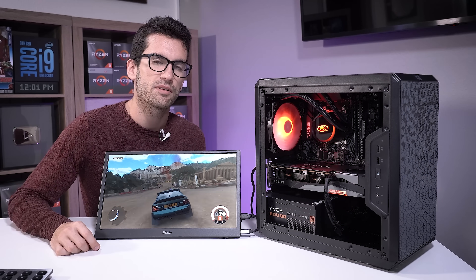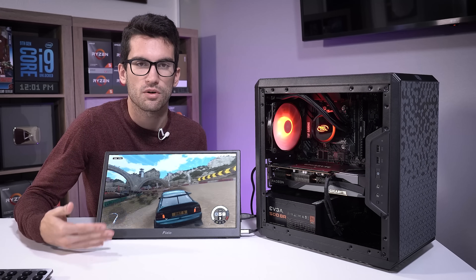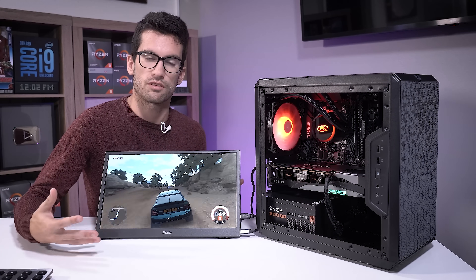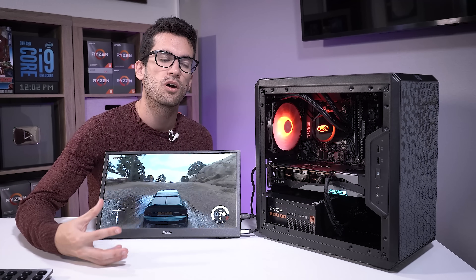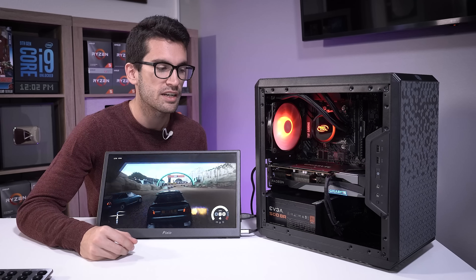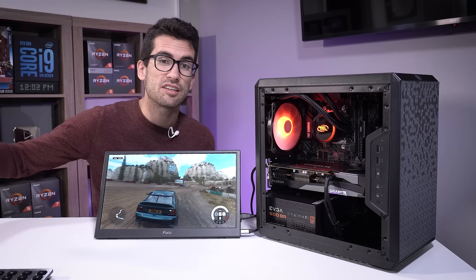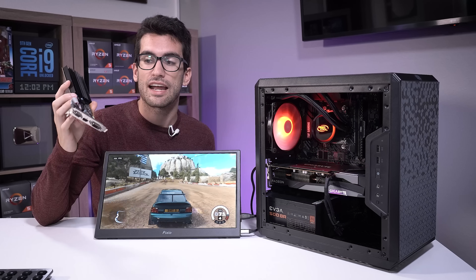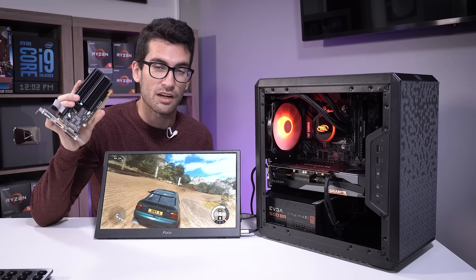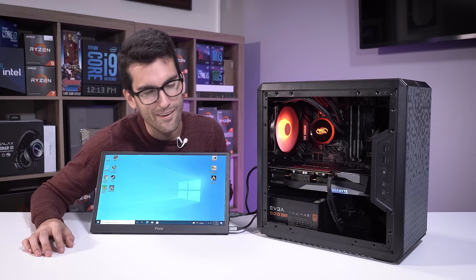We actually can get it to perform now because we got a successful graphics driver install this time around. Still not sure what exactly happened the first time — I didn't do anything differently. It's a very straightforward installation process. For whatever reason it didn't work the first time, but hopefully if you run into this in the future, this video will show you how to get around it. Unfortunately, unless you have an APU in your rig, this will probably require another graphics card. That's why I keep a GT710 handy — it's so cheap and it really helps in cases where your CPU doesn't have integrated graphics.